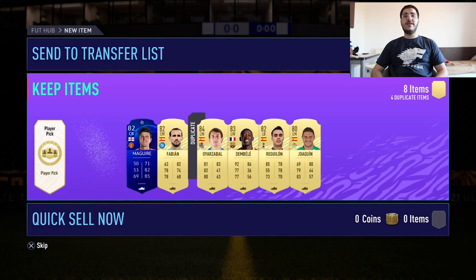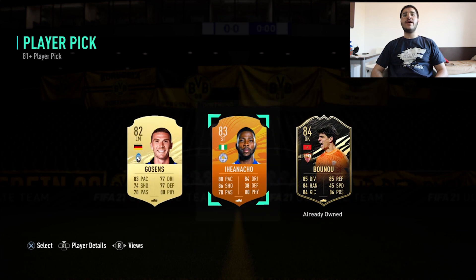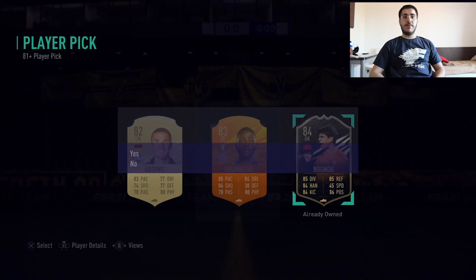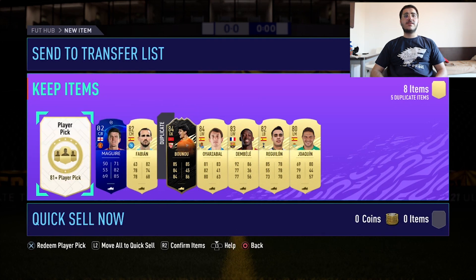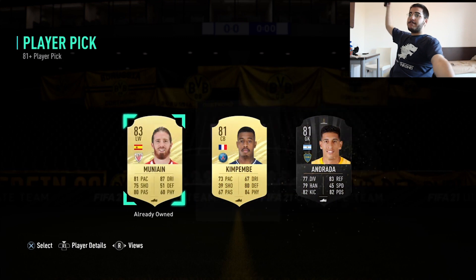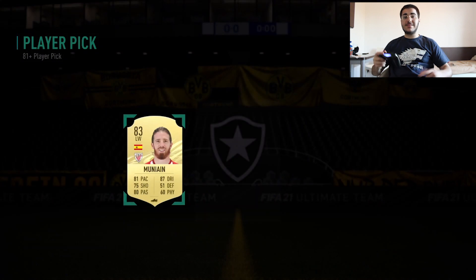Another Man of the Match - I'll pick the 84 import because an inform is better than having an 83. The last one - come on, a FUTbirthday please! EA Sports, Vancouver, Canada - come on, let's get something good! We didn't get anything special, so let's go to our last account.